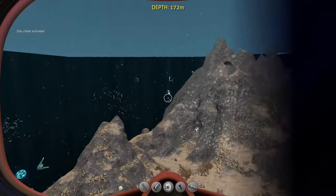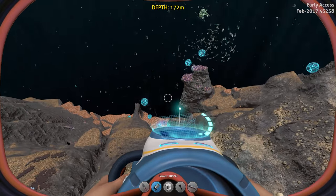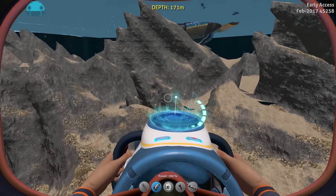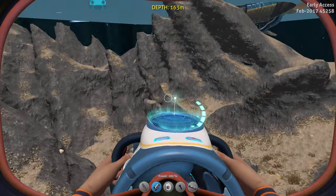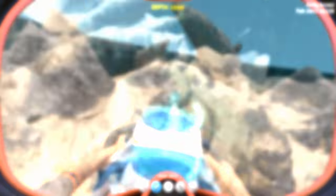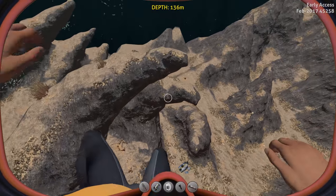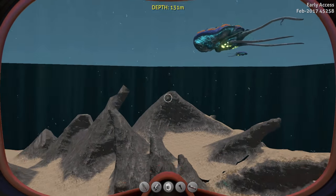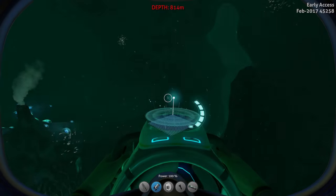I've just turned off the hood and we are right under the Grand Reef. There's the floating island and this is the Crack Field. As you can see it's an amazing amount of rocks, and there's a small spiral formation which I really like. This would actually be an awesome base location.